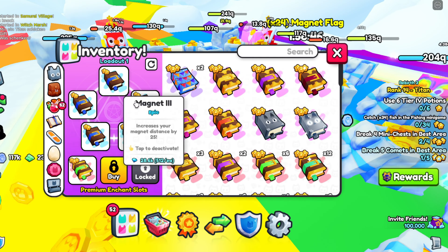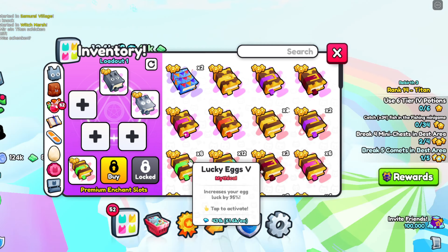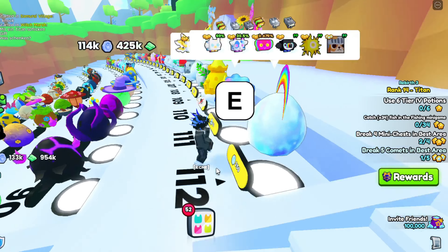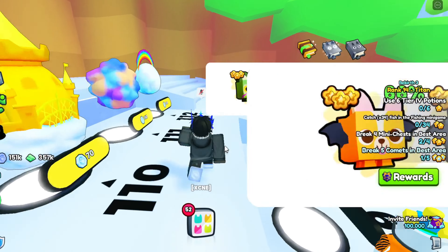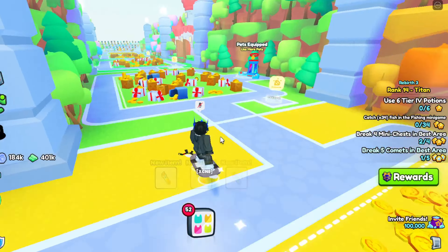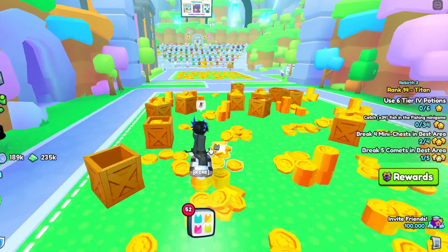Put on auto farm, turn on the magnet flags, and put on all of your lucky eggs, huge hunter, shiny hunter. This is basically an infinite coins method — not literally infinite coins, but it slows down how fast your coins go when you're hatching.